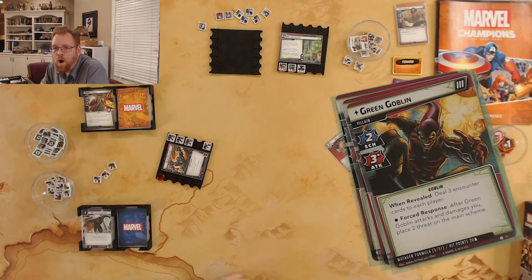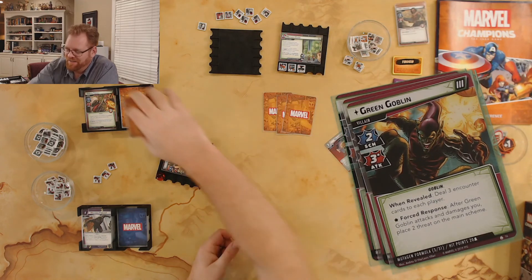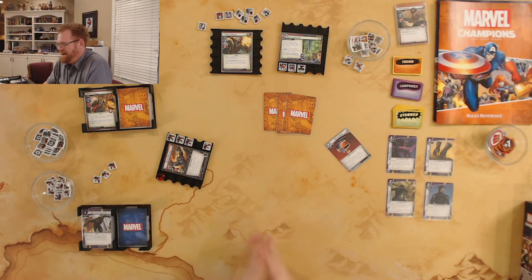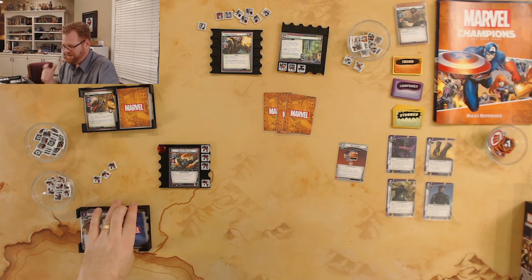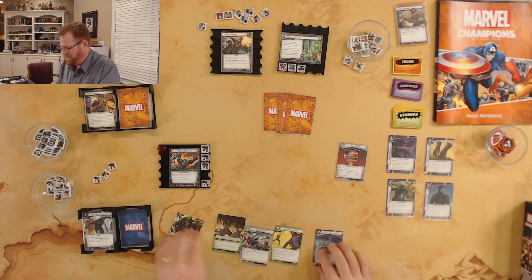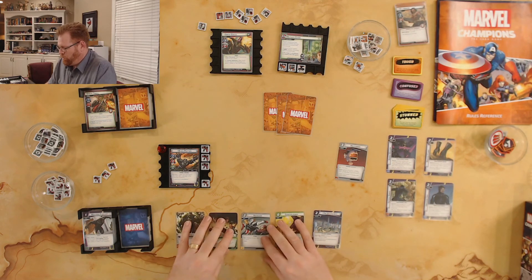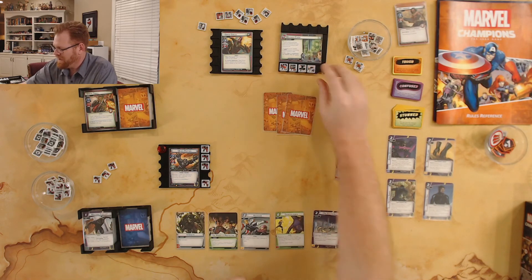Stage three says when revealed: deal three encounter cards to each player! One, two, three — okay, we'll see how this round goes. I'm not doing anything else as Black Panther so I untap and draw five cards. I've got my Golden City — might get a Counter Punch this round. Mutagen Cloud: there's one Goblin in play so it only goes up one. It didn't go off!